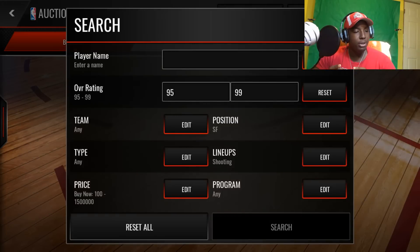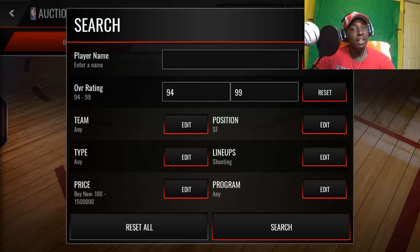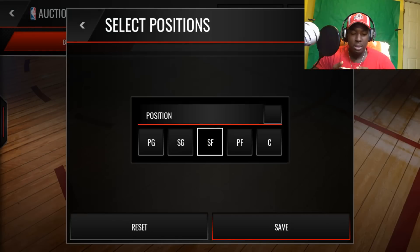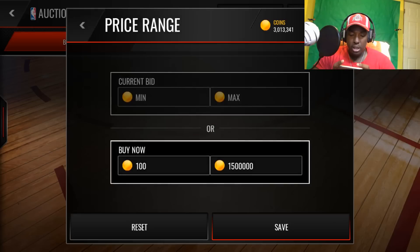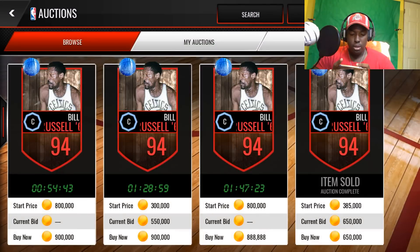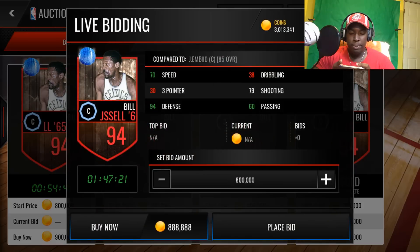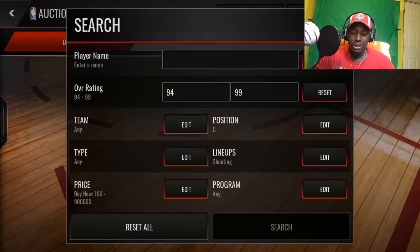So now we're down to 3 million coins. This lineup is going to be stacked - he had an 88 overall shooting lineup and I'm about to boost it up nicely. So for the center of the shooting lineup, this guy costs around 900K. 888 - Bill Russell. 94 defense, this card is really good. He's not really that expensive for a 94. So if you've got a million, I recommend dropping it on this Bill Russell. He is pretty nice.